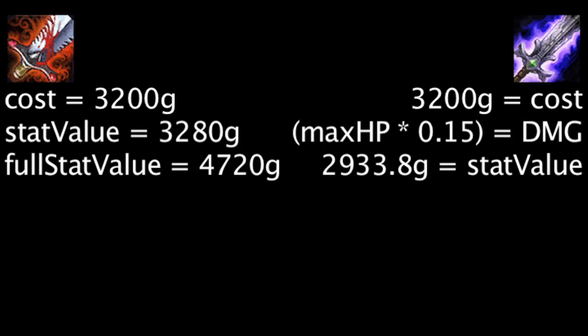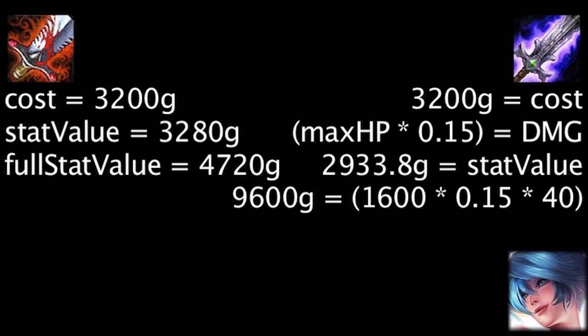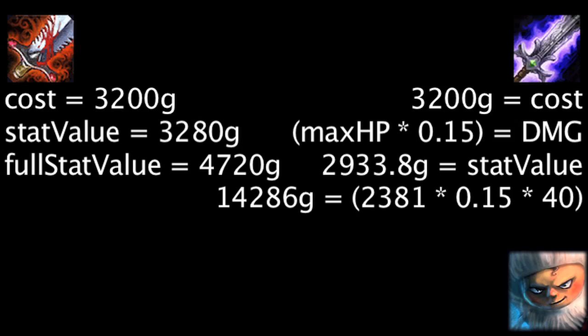If we do the same for the Blade of the Ruined King's active effect, against a champion with the lowest level 18 health — Sona — the Blade of the Ruined King will deal 9600 gold worth of physical damage. Against the highest level 18 health champion, Nunu, the Blade of the Ruined King will deal 14,286 gold worth of physical damage. Keep in mind, this does not even take movement speed gained or health restored into account.